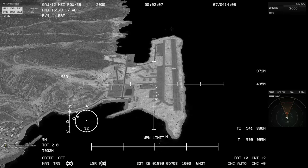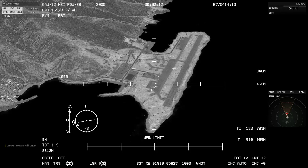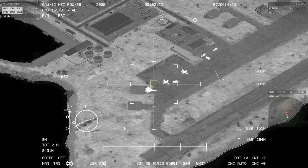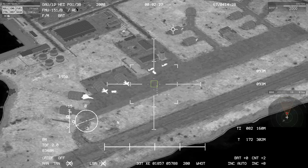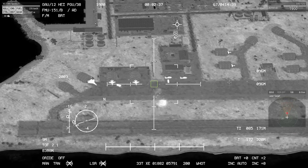As long as the square inside the circle is green, you can hit the targets. Right now I can't fire because the plane is still aligning to the loiter position. When it's green, it means you can hit the target. Now I'm going to shoot those guys — such a beautiful thing!